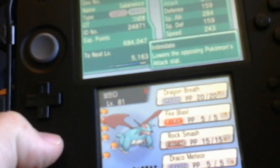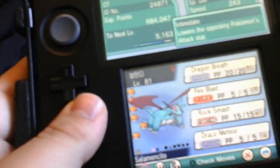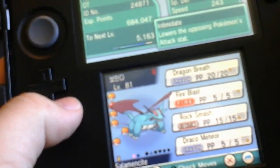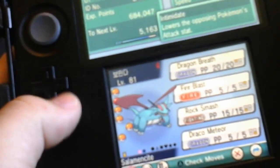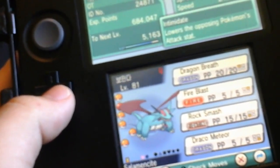Next up we've got Salamence at level 81, rocking with Dragon Breath, Fire Blast, Rock Smash, and Draco Meteor. Sorry if you hear music in the background — that's my mom listening to music, so we've got to deal with it for a bit.